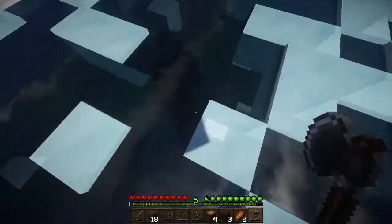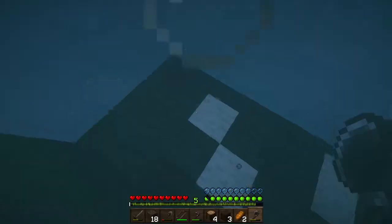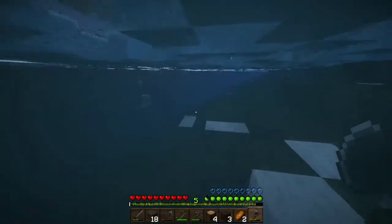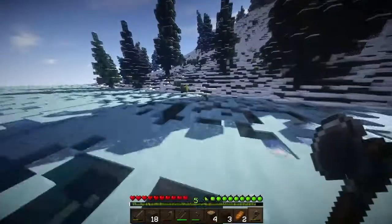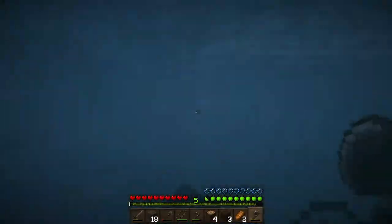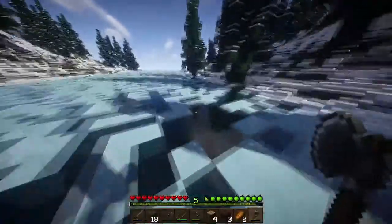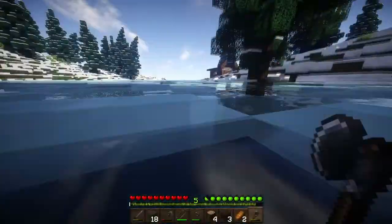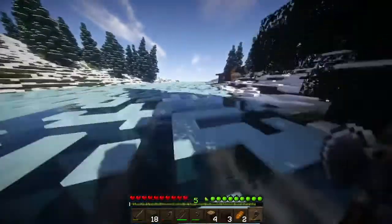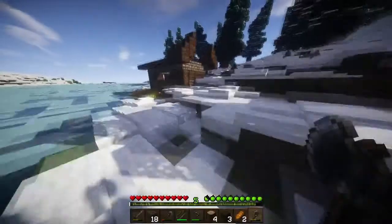Well, underwater grass - but that looks like sand - no it's snow. It's snow. Let's just jump across here and fall in - and back home, okay.